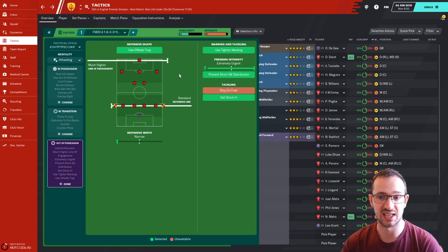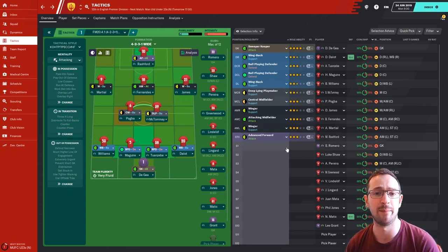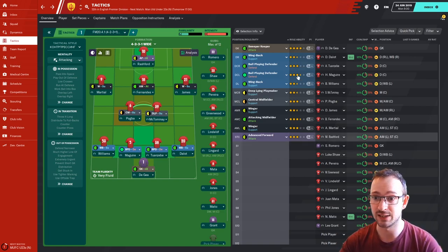Tight marking, extremely urgent pressing intensity — get stuck in, work hard together, get the ball back fast and start the counter as quickly as possible. Looking at the squad selection, a few players might change — Tuanzebe might come out, Lindelof might come in, James may switch out. Greenwood plays well on the wings. Manchester United have some good wonderkids in Williams, McTominay, and Greenwood — he ends up being an immense striker if trained and developed right, definitely top five for me.